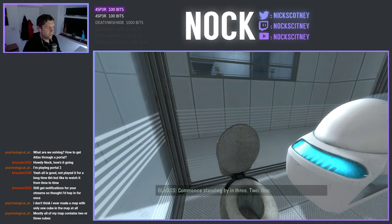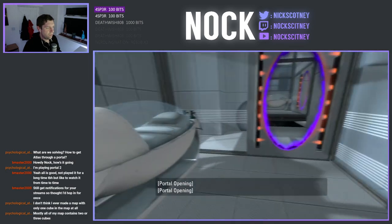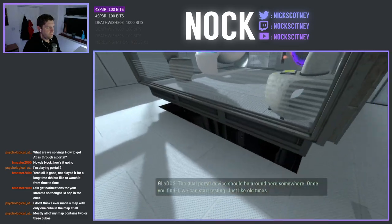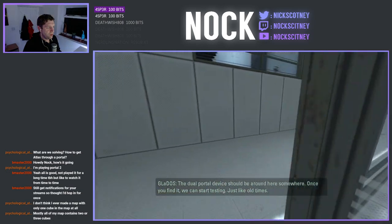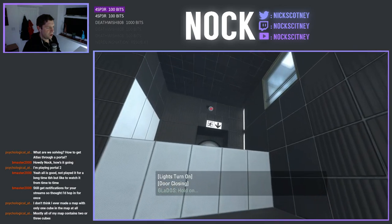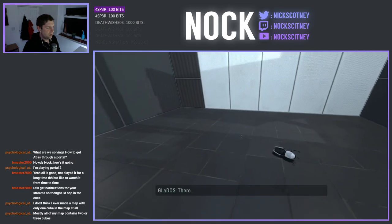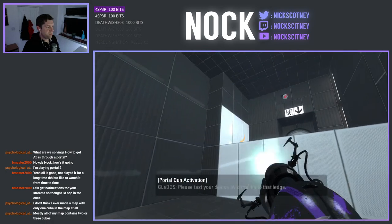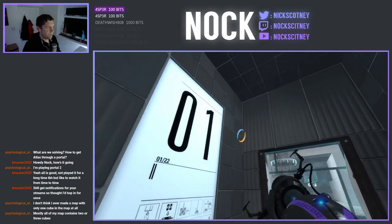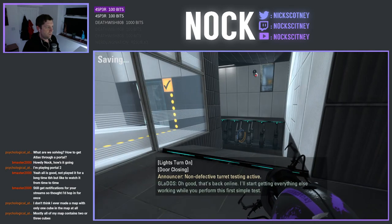Commence standing by in three, two, one. The dual portal device should be around here somewhere. Once you find it, we can start testing just like all the time. My sensitivity is, like, crazy. Oh, there we go. Thank you. Yep, we're all good. Alright. Non-effective turret testing active — oh good, that's back online.